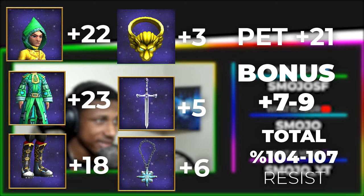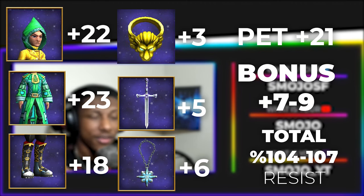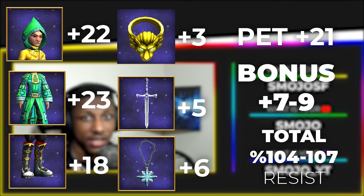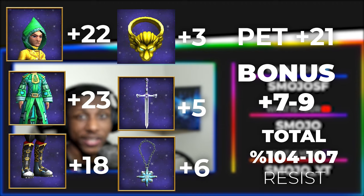If we combine all of those, that's 100% all-around universal resistance. Those are the best gear in the game right now, without mentioning the wand, the pet, or the mount for universal resistance. This is where the new pet and new gear come in — the three-gear set bonus gives you universal resistance, which is pretty awesome.